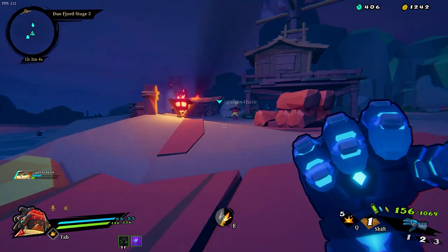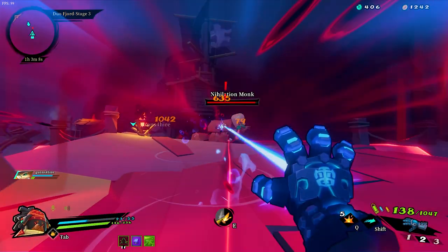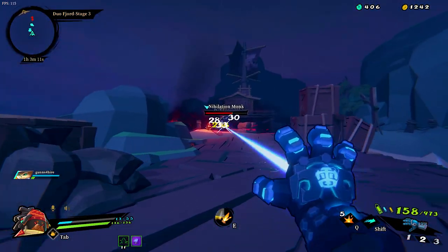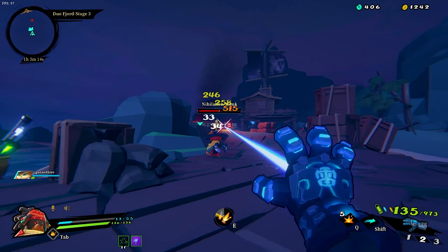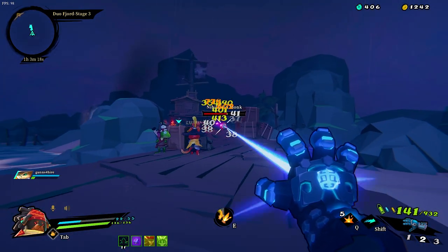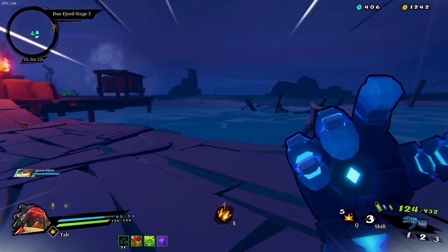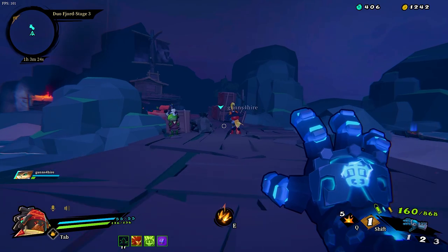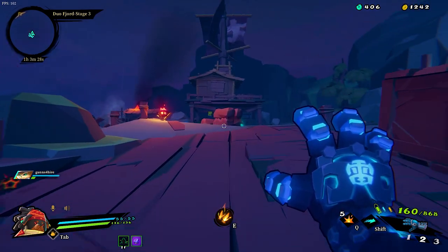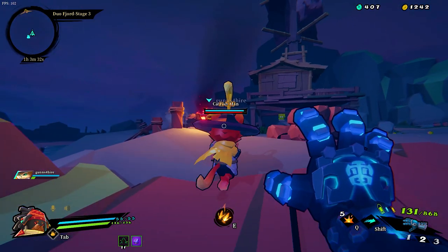Shield buster! I need help - shield buster's up there. Behind us - annihilation monk, dude. Right here. Inbound - that guy's a shield buster. There, he gone. He's a shield nothing. Look at my health. The annihilation monk spawned but he teleported behind us.